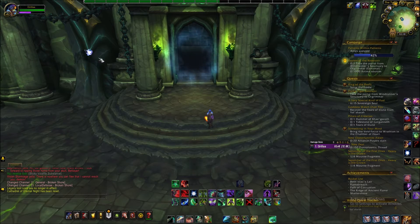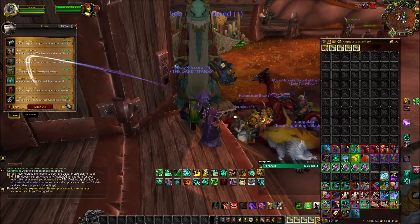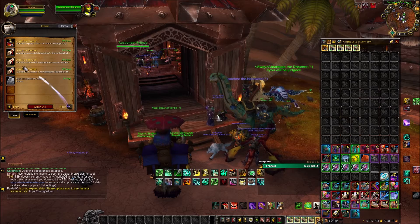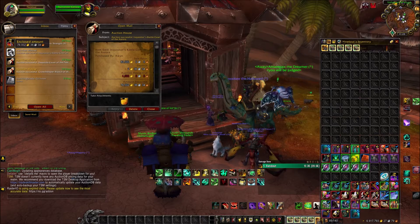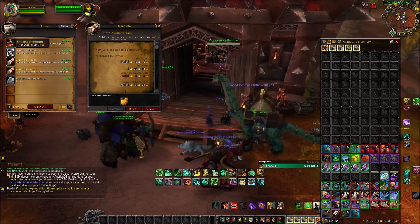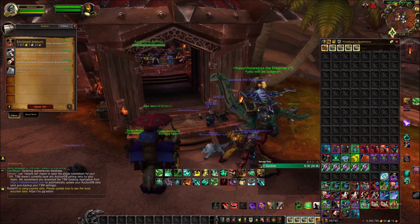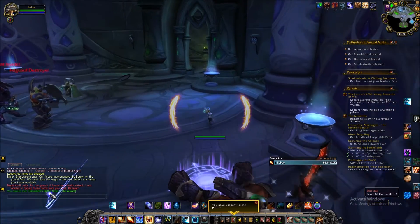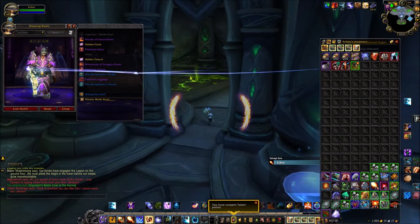I'm about to show you all the items I got and the one item that I sold. We finally sold one — this is one of the dungeon epics. Here's where I got the battle cow, the one I sold — I got two of these. I got a lot of duplicates because I ran so many.